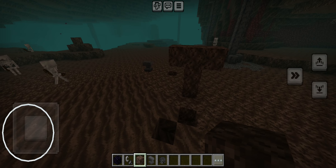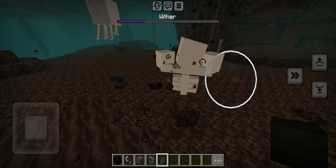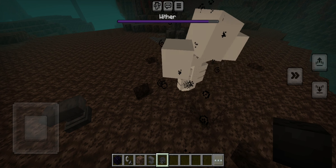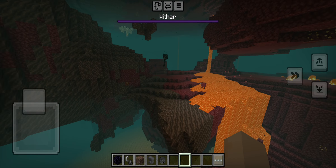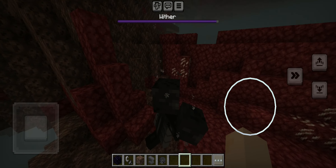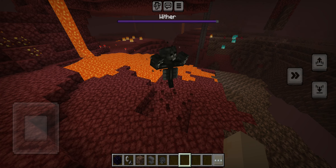So you need soul sand to make the wither. Listen to this — you might think this is crazy, but the soul sand has some kind of power, and it's giving that power to the wither. That's why the wither is so strong — it has its own boss bar.